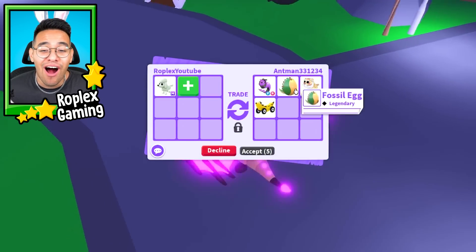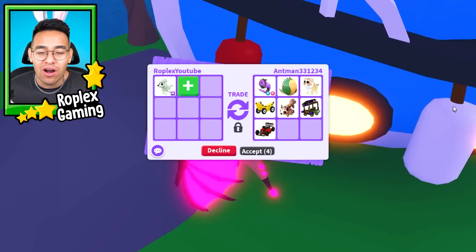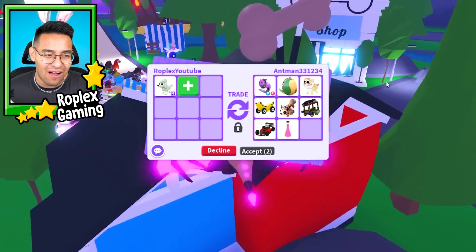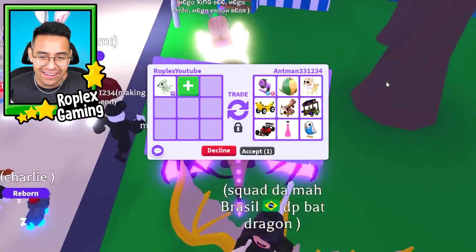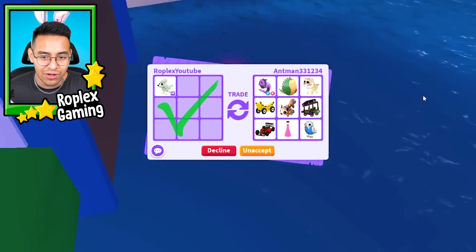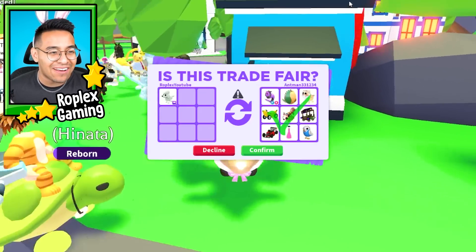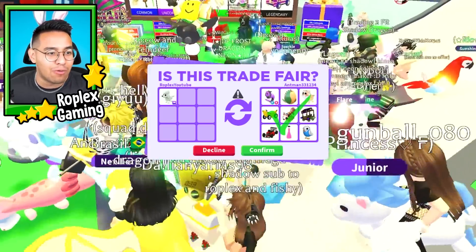Ant-Man said he's a big fan and he's adding a capricorn, a fossil egg, a lunar goat, a tiger, a banana car, a squirrel car — which is a caravan — and a rocket racer. I don't think he's gonna offer for the mega poodle, but maybe he will because it's not that bad. The capricorn is a Robux pet for sure. Let's hit accept to see what he does. 'I love your vids' — what a nice guy. Oh, Ant-Man's actually wanting to do this trade!